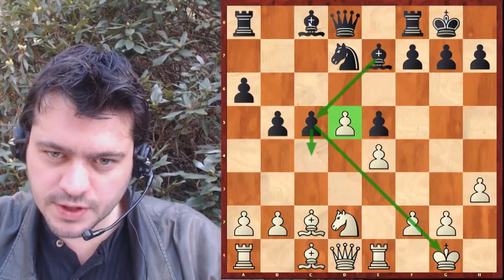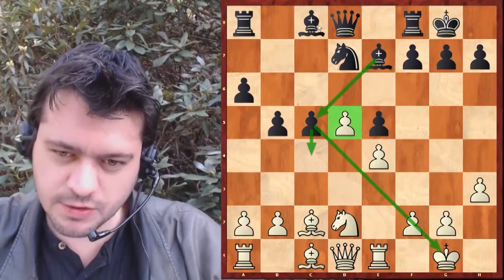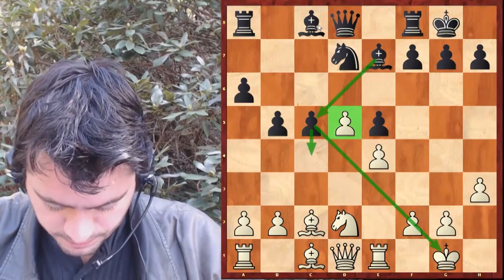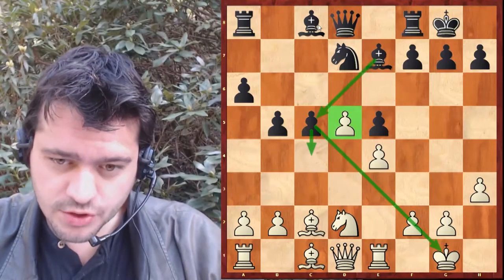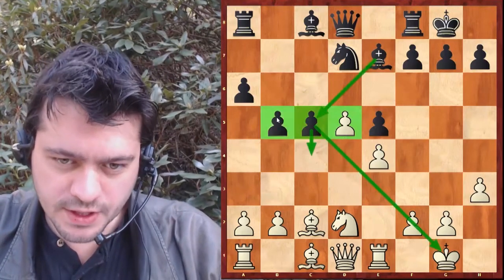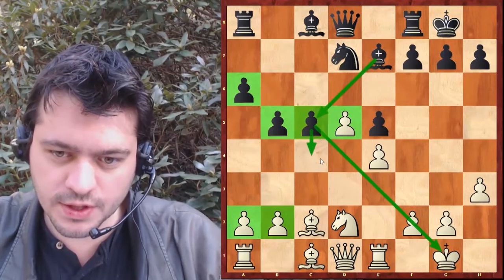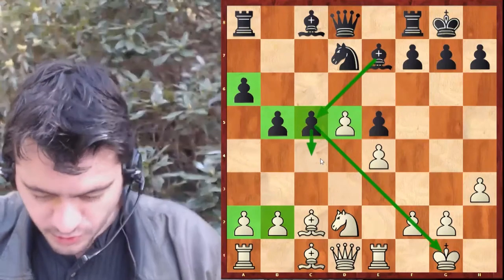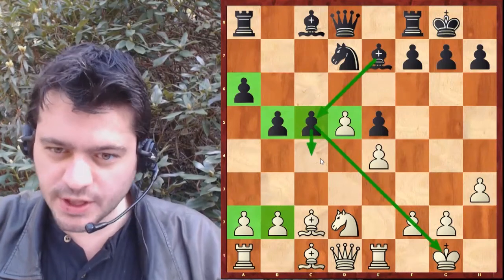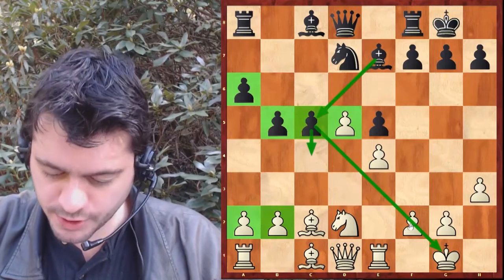Le fou va pouvoir se développer, c'est compliqué quoi qu'il en soit. Le grand maître dit que le pion prend peut être considéré. Selon lui, les chances du pion passé sont compensées par le fait qu'il y a une majorité de pions sur l'aile dame — et il a raison. Je vais vous montrer directement cette partie, elle se termine relativement vite. Je n'ai plus beaucoup de batterie.